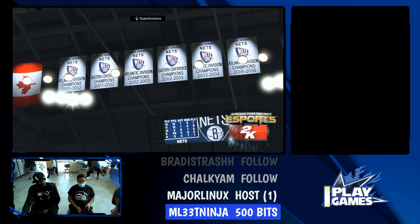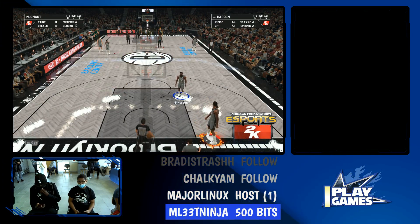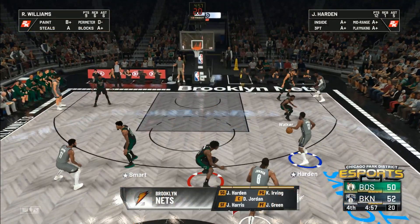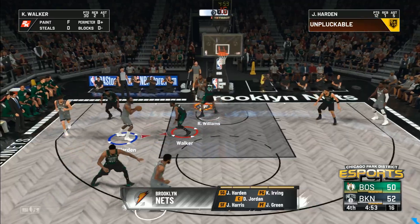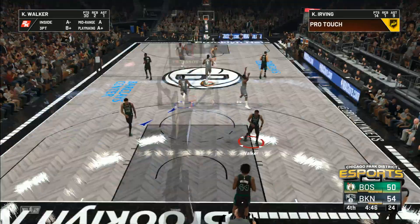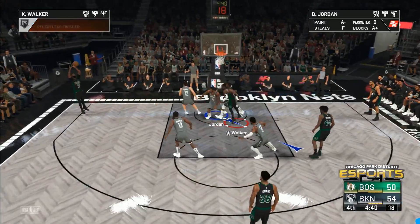I can't wait to see what kind of finish awaits us here in the fourth quarter. The Nets with the lead — Green out there with DeAndre Jordan, then Kyrie Irving, Harris, and Harden at the point. Irving — it's good, the assist that time from Harden. Harden's got six assists in the game, shooting a tremendous 61% from the floor, hitting on all cylinders.